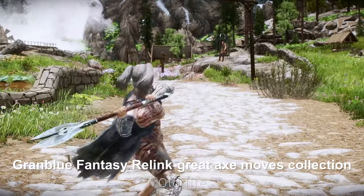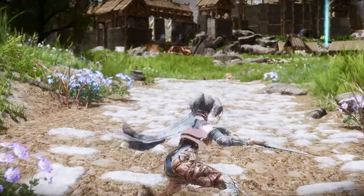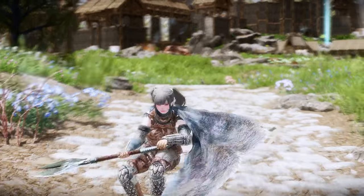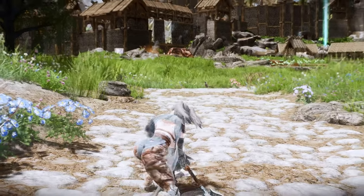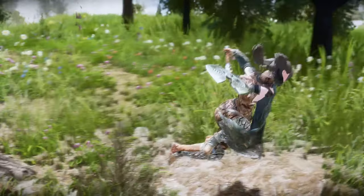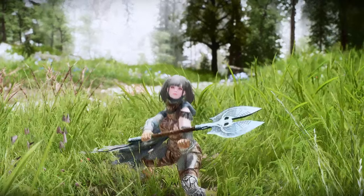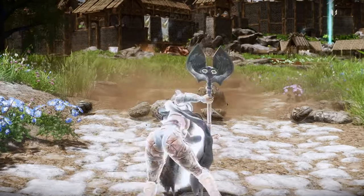Next up is the Grand Blue Fantasy Relink Great Axe Moves Collection. This mod allows you to use the character Vayne's Greatsword actions from Grand Blue Fantasy Relink in Skyrim. You can activate these moves by wielding a battle axe or war hammer, and sometimes during a power attack you might unleash flame magic or trigger effects like a stomp. Despite being a heavy weapon, the moveset is quite fast and stylish. If you like the moveset showcased in the video, I encourage you to try it out.